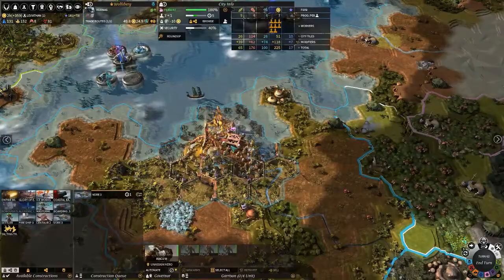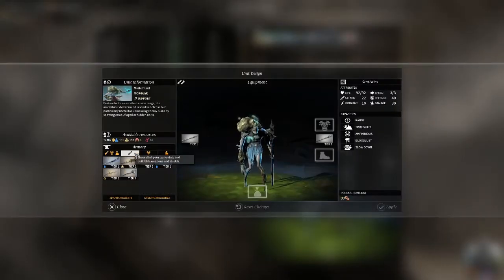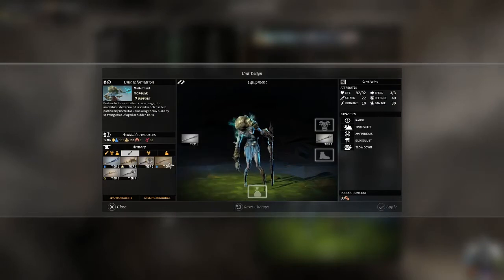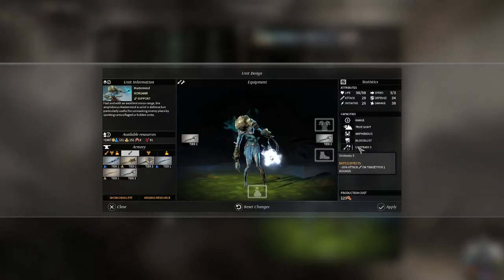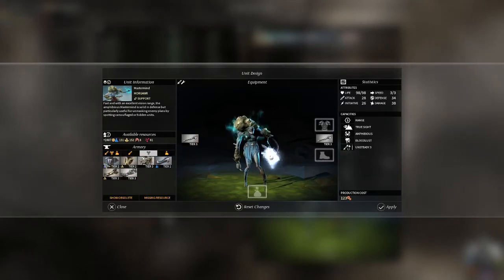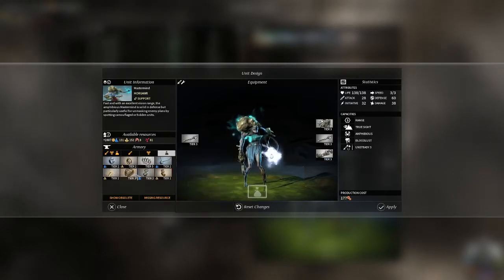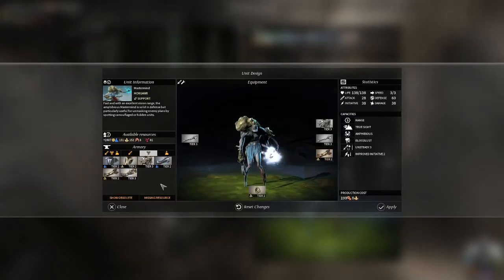We're also gonna edit out Masterminds now. We want Slow Down or Unsteady — what does Unsteady do again? Minus 30 attack on the target for two rounds. I'm gonna go with the attack one. I think we're just gonna go tier 3 on these as well. I actually think we're gonna go for initiative with our guys here.